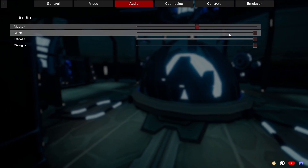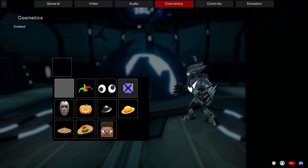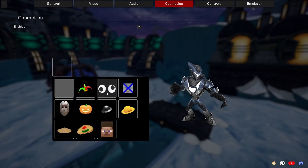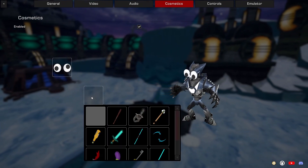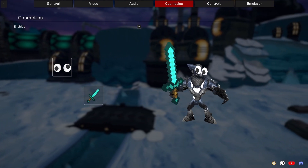For audio, I'm going to lower the master volume and lower the music a little bit. For cosmetics, there are some funny cosmetics available — Steve head, I'm going to pick the googly eyes. Same thing with the swords, I'm going to pick the diamond sword. Looks funny, man.